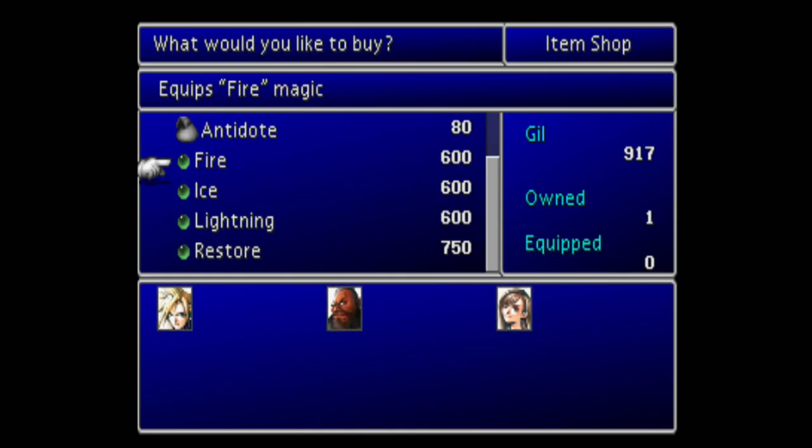Head to the material shop — this is where my guide is going to show you the way. Barrett gave you 1,500 gil, so you're going to buy one Fire — you already have one — and you're going to buy one Lightning. That's all you're going to buy.